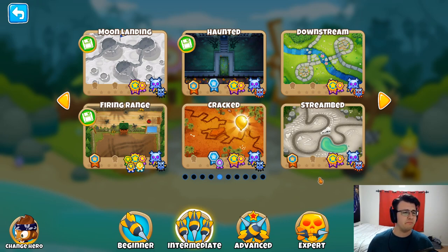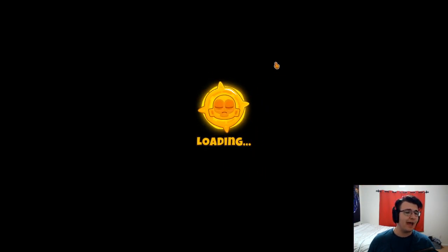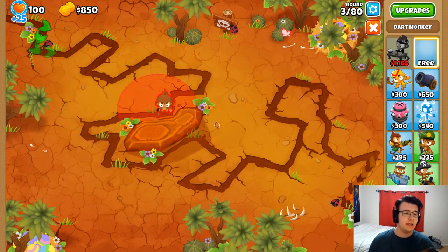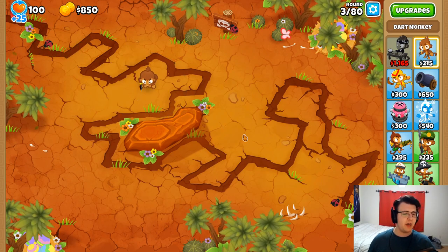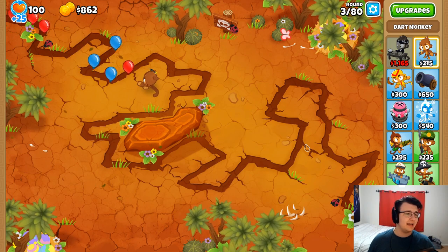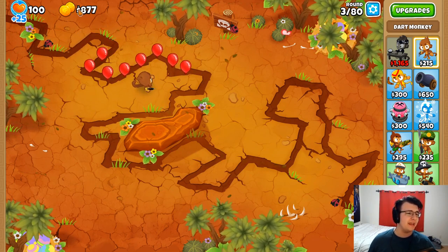The Golden Balloon is something that only appears on one map of each difficulty type. This one is Cracked, so we're going to hop into Cracked. I think I'm just going to replay Hard Mode and we're going to check out what the deal is with this Golden Balloon. So here's what I know — there's a lot I don't know — but what I do know is that it's a balloon that is meant to give monkey money instead of in-game cash.